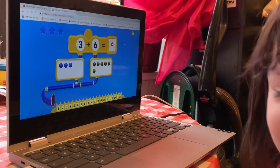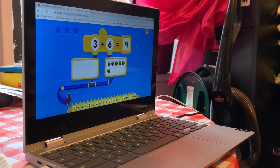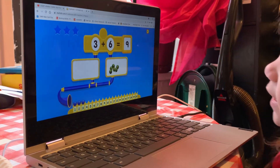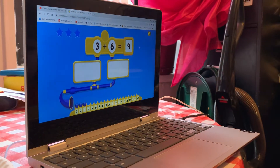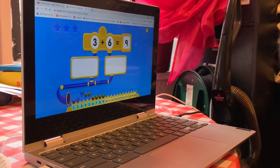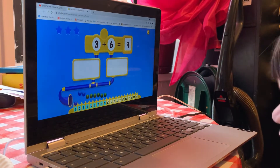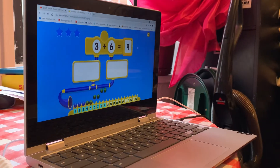Six equals nine. It's not P. T. Number nine, guys. Yay. She's thinking that it's letter P. It looks like P.